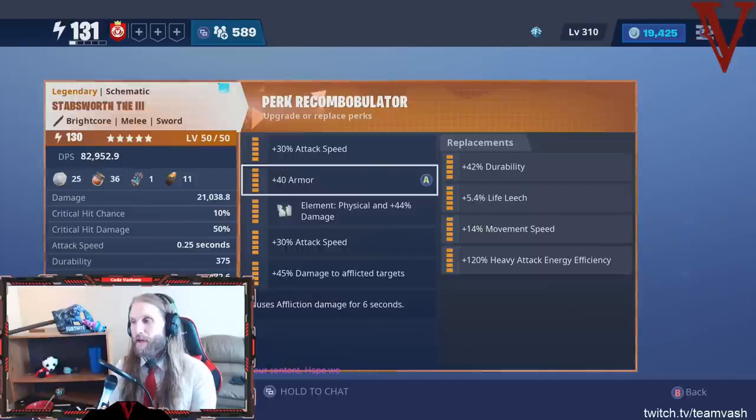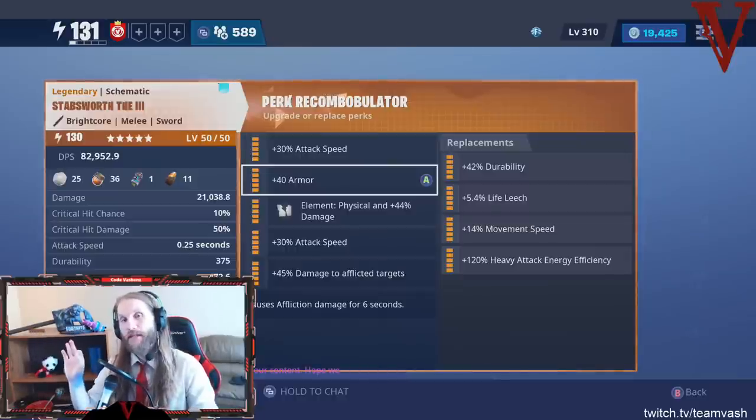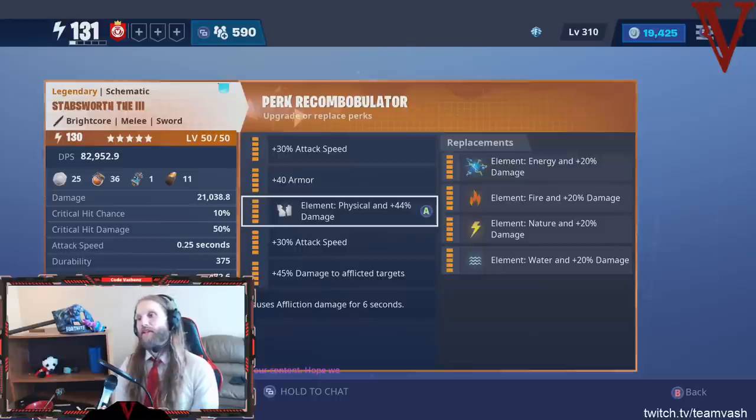No matter how fast you move or how smart you move, you're going to take supplemental damage all the time regardless of how fast you are. That's where armor really makes you survive that extra time it takes to get your life back and keep on struggling through. So for me, when you see this kind of loadout, armor is the number one. Movement Speed is a viable option. As for the element on swords, I always take physical.